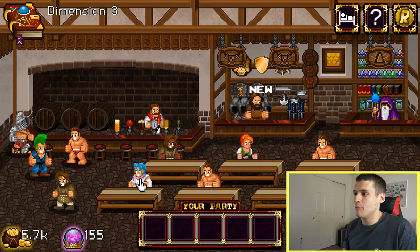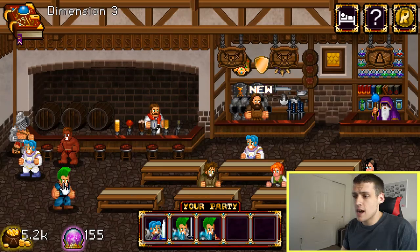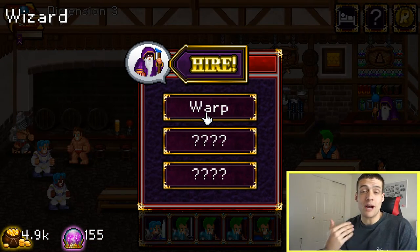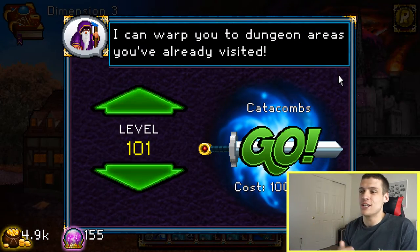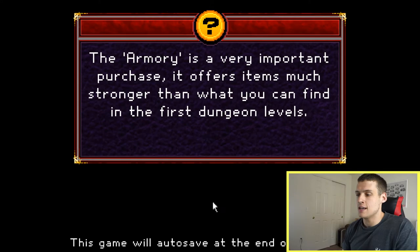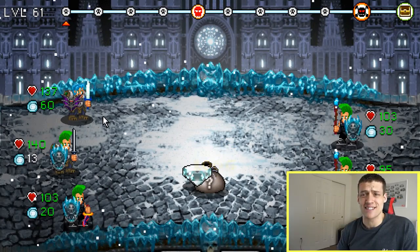I'm just going to let this game run here. Another cool thing is you'll eventually unlock a wizard who can warp you throughout the dungeon, so you don't have to start at level 1 every time — which is a huge feature. It lets you pick what level you want to start in increments of 10. I'm going to start at 61 and let this go. If you look at some people on YouTube who've been playing for hundreds of hours, their gear is ridiculous — health stats in the thousands. It's pretty crazy.